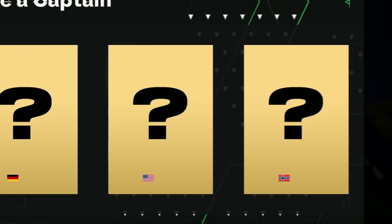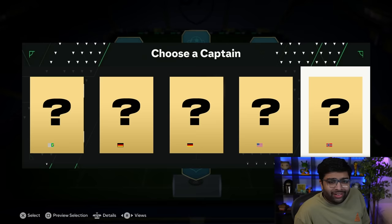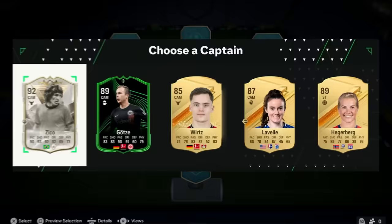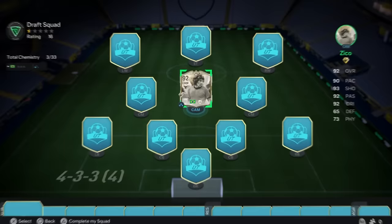Attempt number two, and we are going to get an 87-rated FUT draft. For that, I'm going to pick 4-3-3 attack as our formation. Once again for the captain, we get an icon Brazilian. I'm pretty sure that is Erling Haaland, this could be Alex Morgan maybe. But it'd be stupid not to go for the Brazilian icon. Okay, I was wrong in both instances, but Zico is most definitely the player we're going for. 92 rating to start with is just what we need.